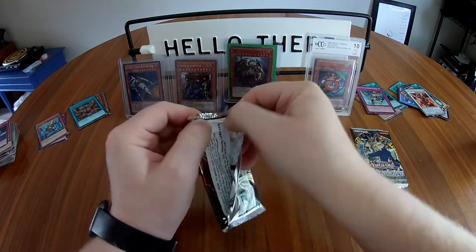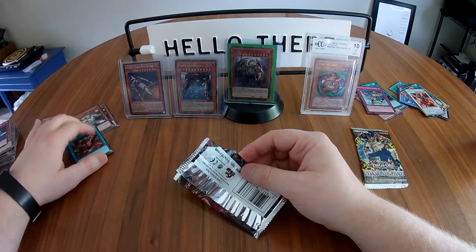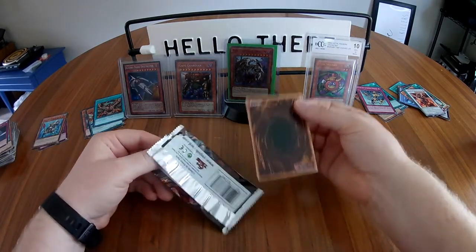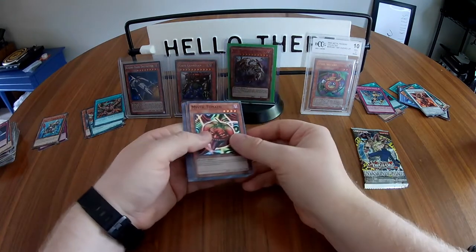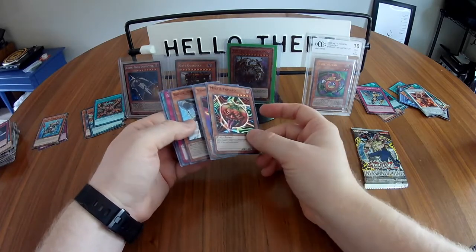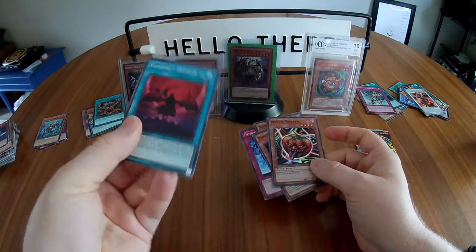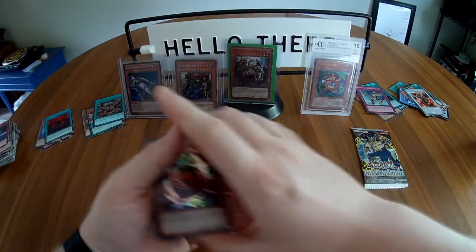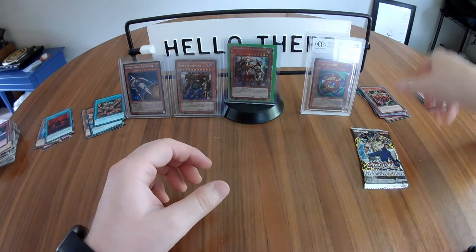Down to two packs left. We've got Dark Saviors — another set I know very little about. I've only pulled one secret rare and honestly no ultra rares outside of the guaranteed ones in the Battle Legends set. Dark Saviors contents: Mystic Tomato — super rare — Vampire Familiar, Recon Scout Fur Hire, Drowning Mirror Force, and Vampire's Domain — that looks like a secret rare! Not sure if this set guarantees a secret rare, but given all the super rares, I think it does.